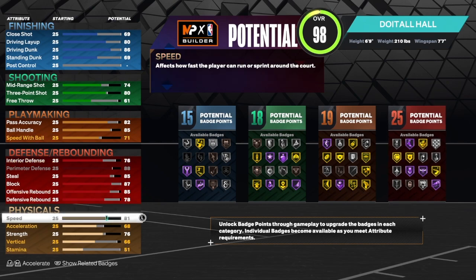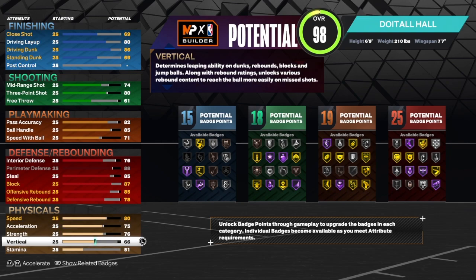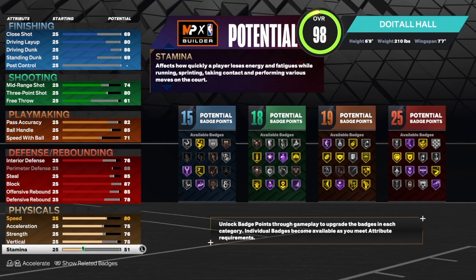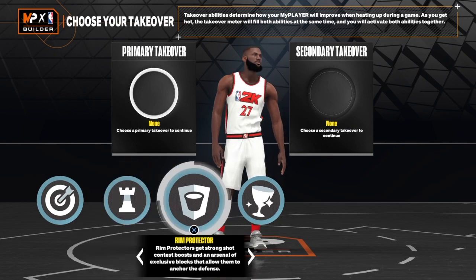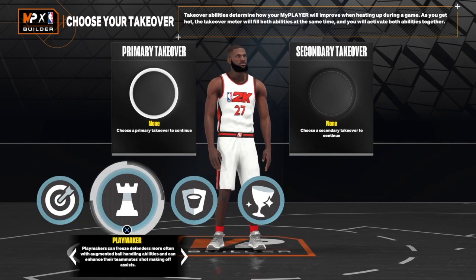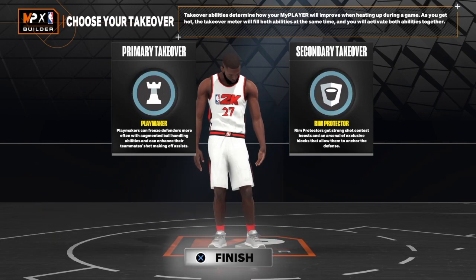For the physical: speed up to an 80, acceleration 75, strength 76, vertical 75 — you don't have to do that if you don't want to, and the rest goes into stamina. Now let's get into the takeovers. We have Sharpshooter, Playmaking, Rim Protector, Rebound — you can just choose something. It's totally up to you.